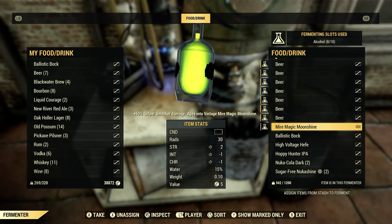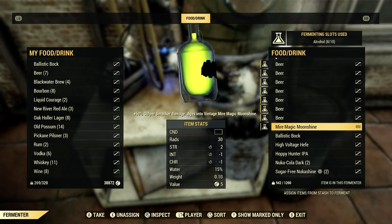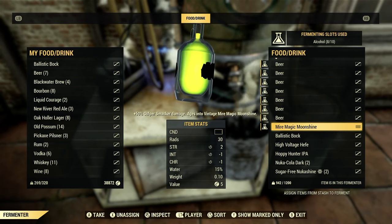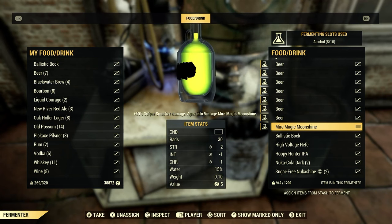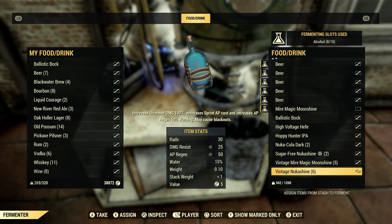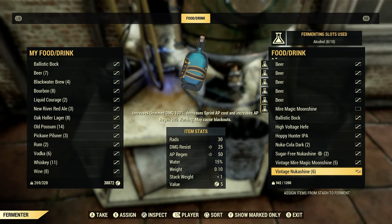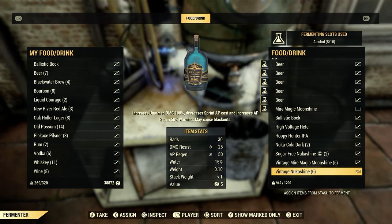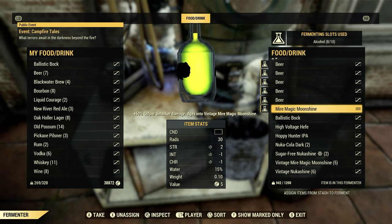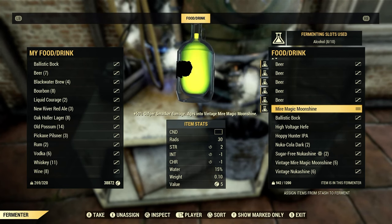There we go! See how it turned into vintage Meyer Magic Moonshine — 100% Gulper Smacker damage, so it did benefit a little. You started off with the Meyer Magic Moonshine from Sunday Brothers Cabin, threw it in the fermenter — it went from a full yellow bar down to a black bar with the line through it. Vintage Nukashine works the same way: craft regular Nukashine, throw it in the fermenter to make it vintage. That's what the daily asks for. If you drink just a regular Nukashine or regular Meyer Magic Moonshine, you won't get credit — it has to have the word 'vintage' in front of it.